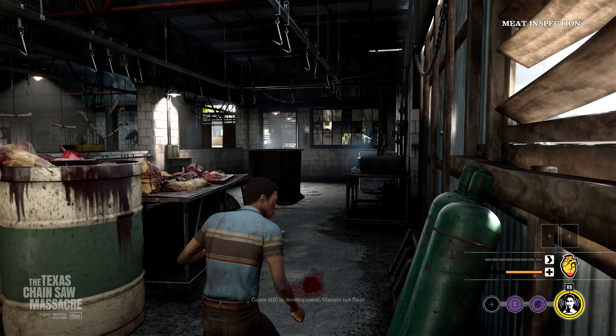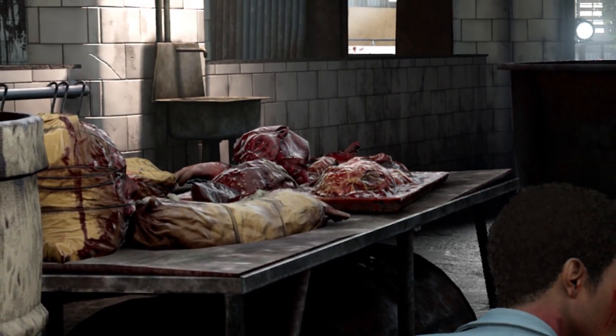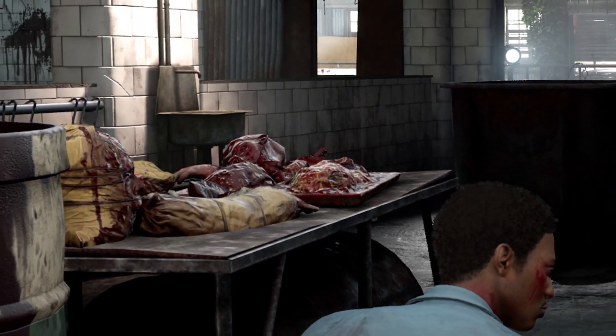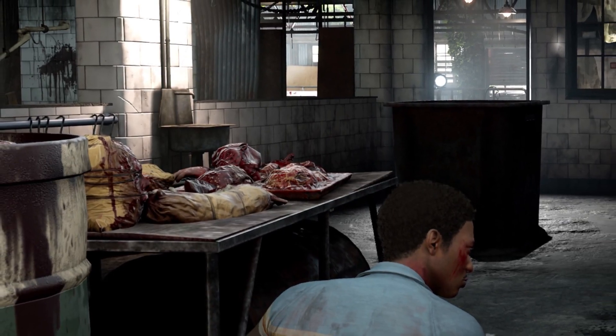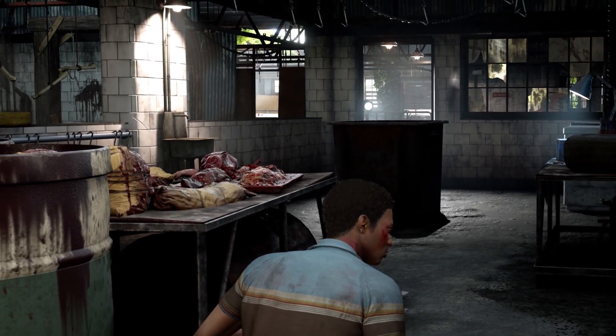He's walking through the meat inspection room, which is pretty damn brutal. To the left of Sunny you have a big giant vat of what seems like blood and guts. And if you zoom in on the table, it looks like you can see a human head — the head with the spinal cord, skinned — and there's a bunch of meat next to it. The Sawyer family, they know how to do their barbecue well, especially the human barbecue.